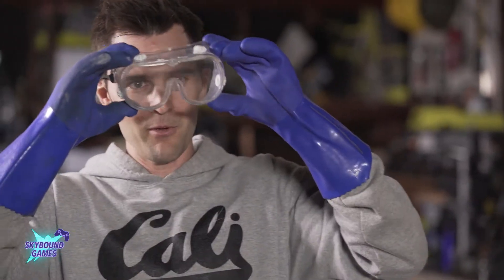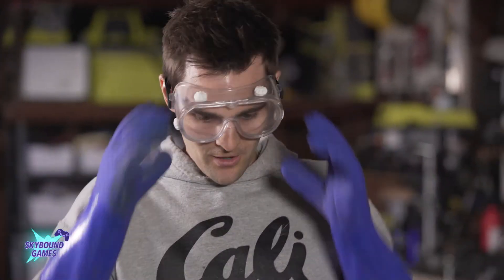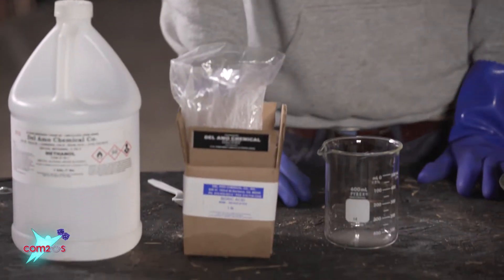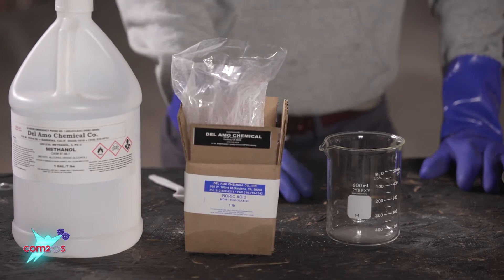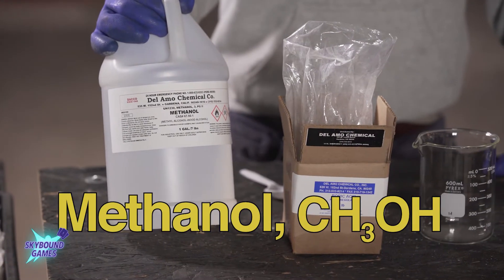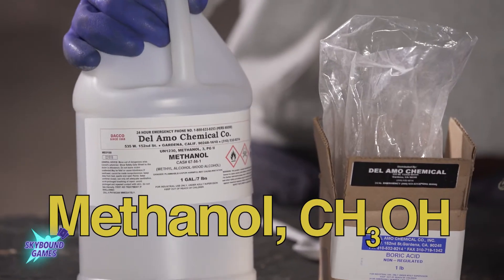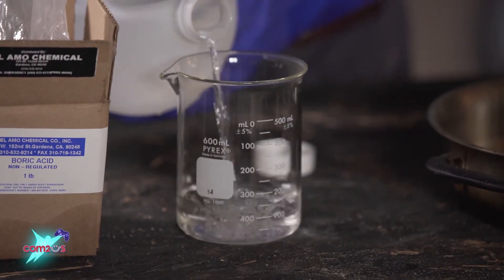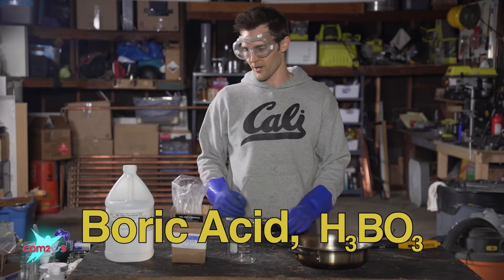I'm going to be wearing my top ventilated goggles because we have some flammable liquids — don't want that in my eyeball. Now in order to get some really cool colored flames, we're going to dissolve some boric acid in this right here. This is methanol, a flammable alcohol. I'm going to go ahead and pour about 200 milliliters of methanol in here and dissolve some boric acid.